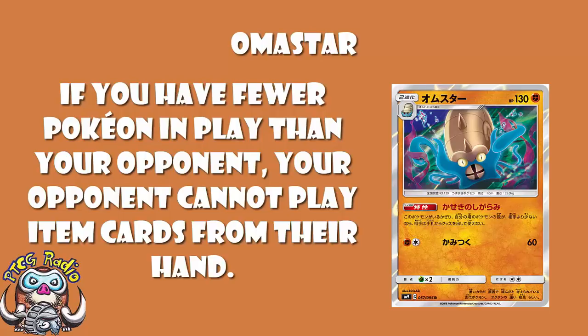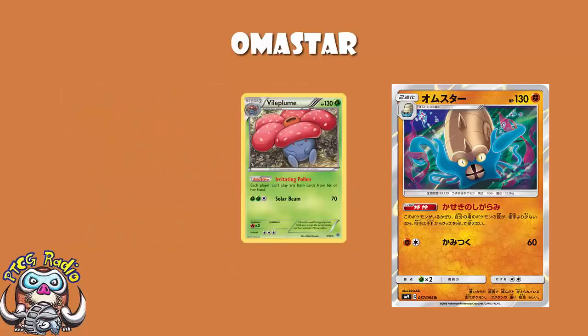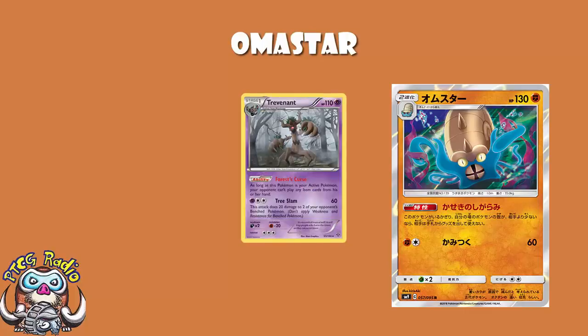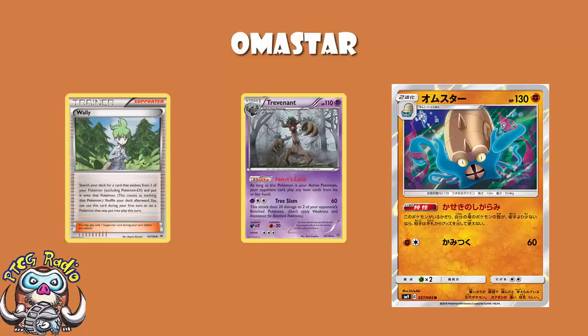Item lock has long been a way to beat decks, almost guaranteed. Vileplume was great, but it was a stage 2 — Forest of Giant Plants got banned, and one of the main reasons was essentially turn 1 Vileplume. Trevenant is item lock when it's in the active, and that got Wally banned, because Wally could give you a turn 1 Trevenant going first. With Wally banned, Trevenant is alright.